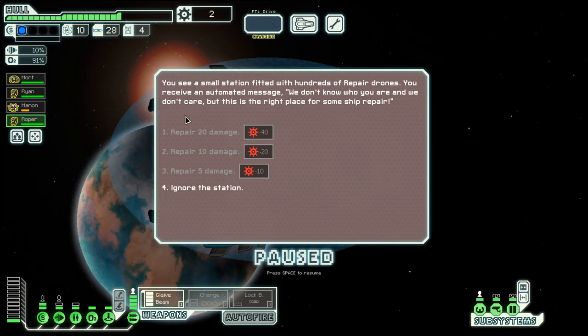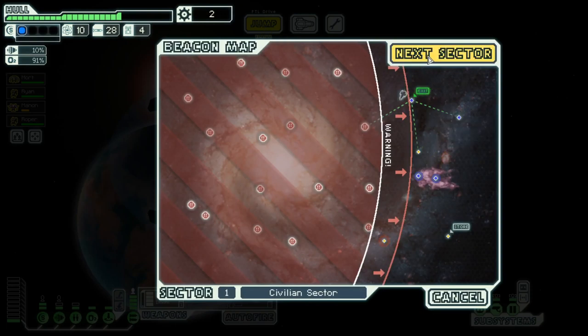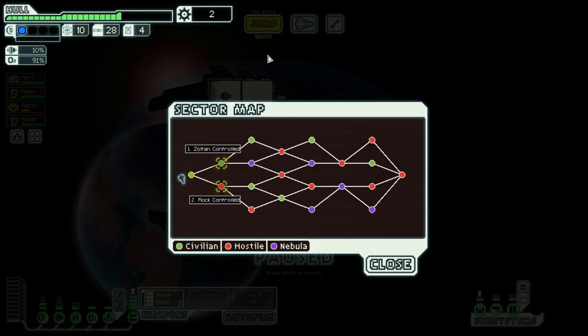Here we could repair but we are still in pretty good shape and we don't have the scrap to spare, so let's skip that. Between Slug Controlled and Rock Controlled, let's go Rock Controlled — that's a bit better when it comes to a boarding approach. See you there in the next episode — until then, goodbye!